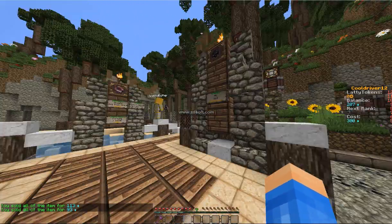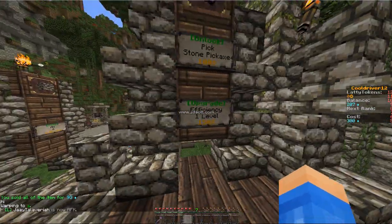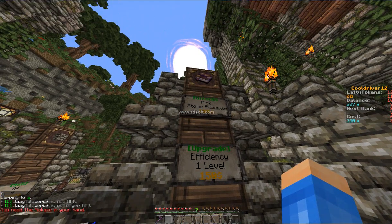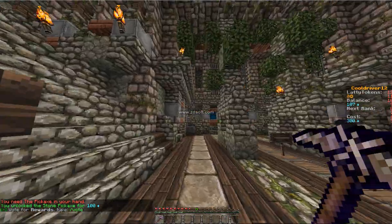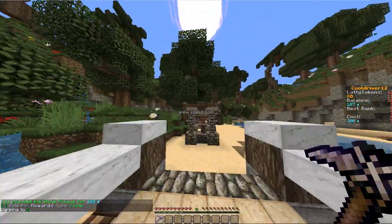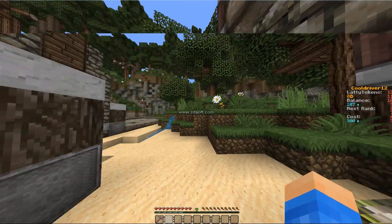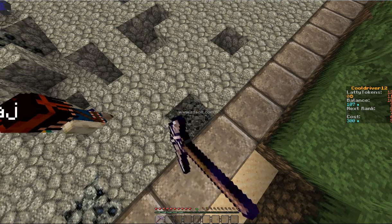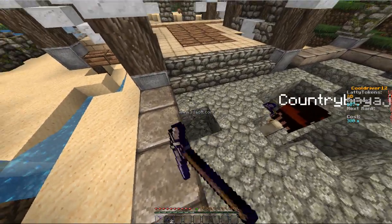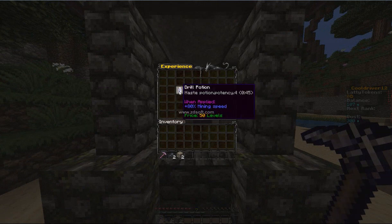I have $200 in the bank right now and I'm going to upgrade to a stone pickaxe — oh yeah! There are also experience shops where you can trade the experience you earn from the mines and buy potions. It looks like there's a speed potion, haste potion 4 — which is amazing — and speed 4 as well. Those are the really good items in that potion shop.